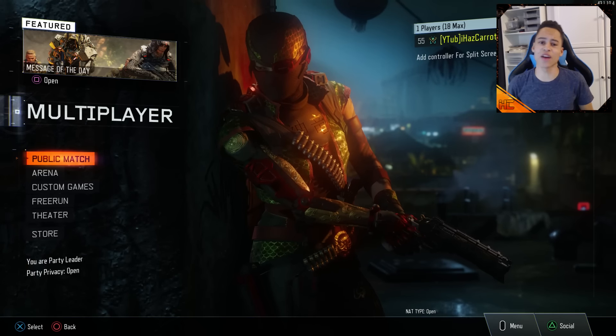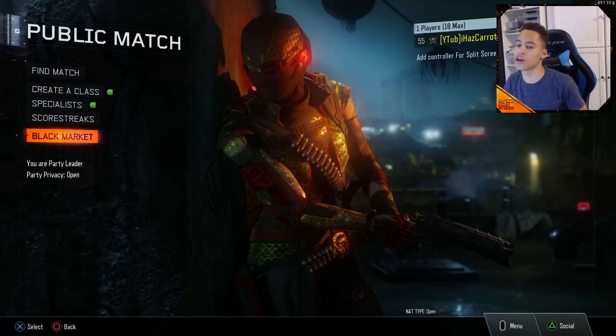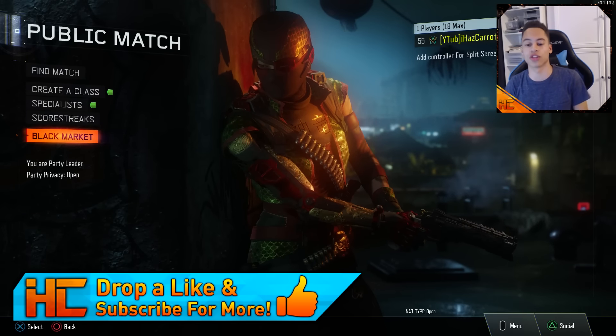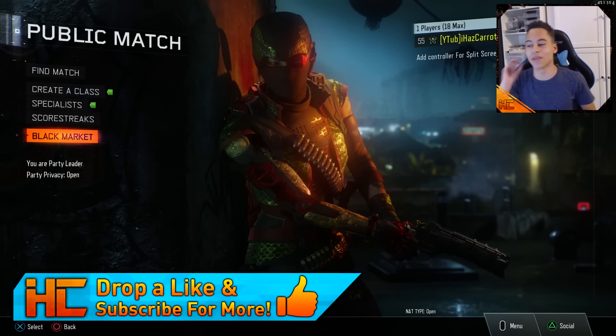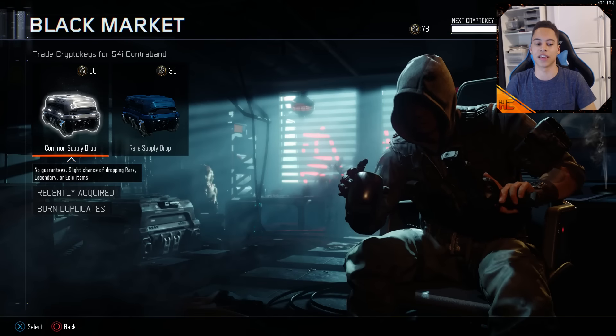Hey guys, IceCarrot here. Today we are doing a Supply Drop opening to try and get some of these brand new items. If we get any brand new items, I will be posting gameplays of the new guns on the channel probably later on in the week. It's a bit too much for today, but Supply Drop opening, Black Market — we have 78 crypto keys.